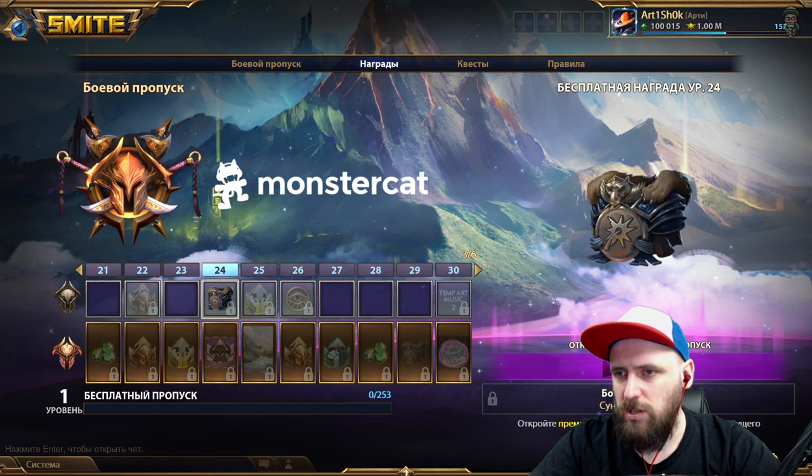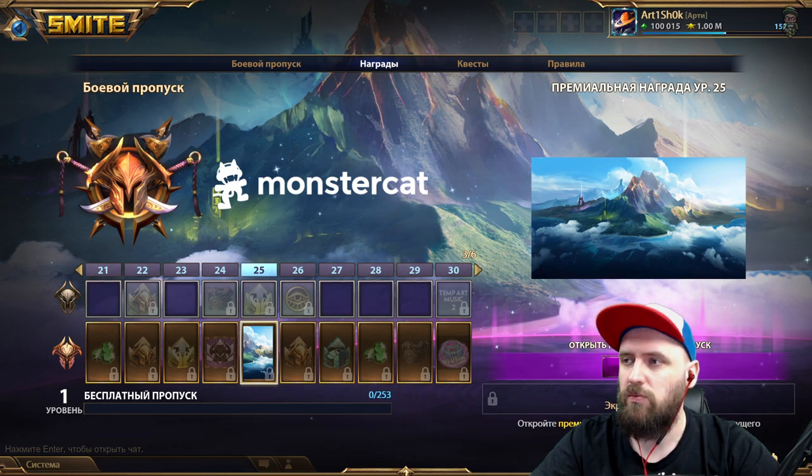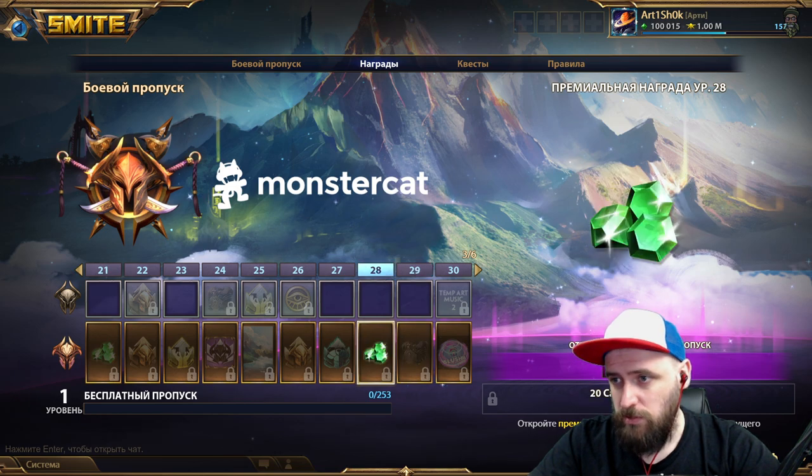С 21 по 30 уровень: ещё гемы, усилители, сундуки, и загрузочный экран «Коуин». Выглядит нормально — там по всей видимости арена Конквест, на которой мы сражаемся. На заднем фоне есть вулкан — наверное, вид издалека. Выглядит забавно.